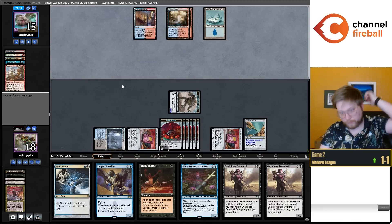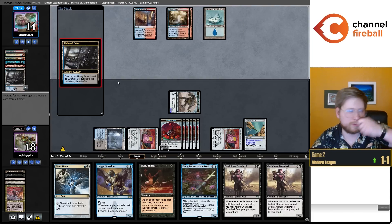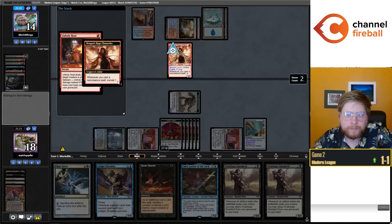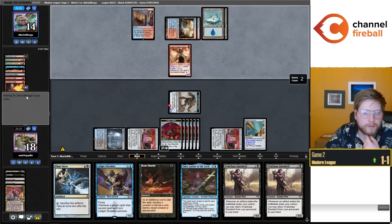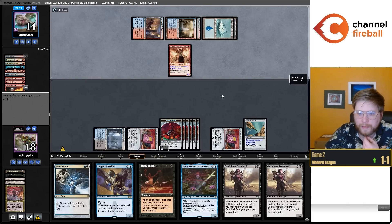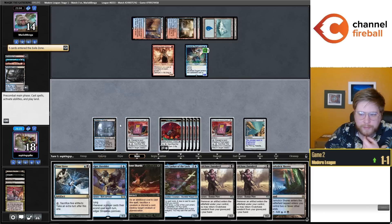They decide to just chump block. Opponent has 15 life points, my Construct is growing two a turn. They can't Engineered Explosives me until they deal with the Needle, but Explosives is probably their only way to deal with Needle anyway. They double Heat — I'm glad I ended up making this token since it's effectively a three-for-one. They put another Heat in the yard and kept a card on top. Now they're playing their first Murktide Regent, but I have a Bone Shards for this. I'd love to draw a land on top to be able to play my Time Sieve this turn. Awesome.